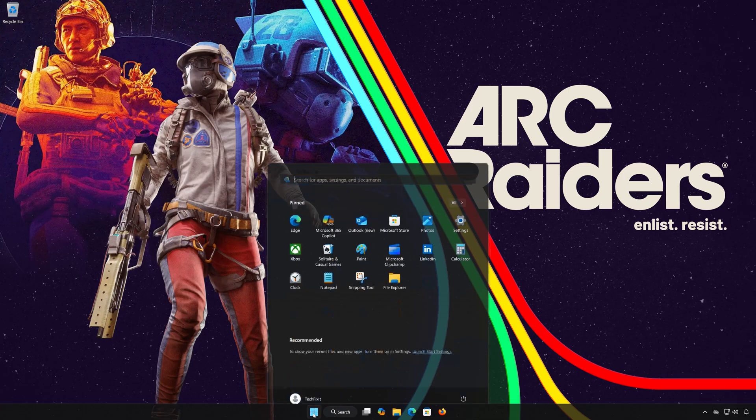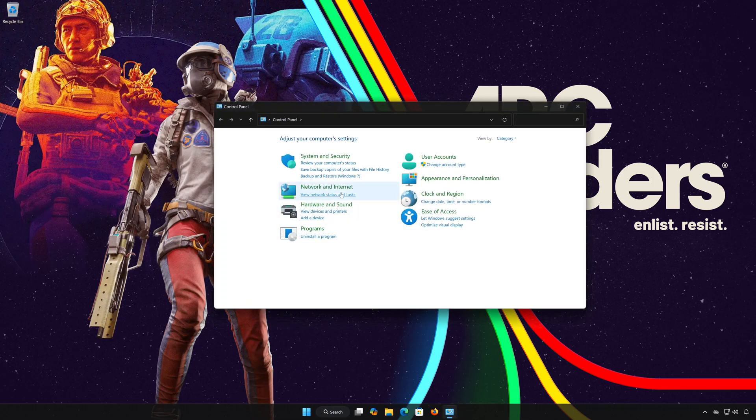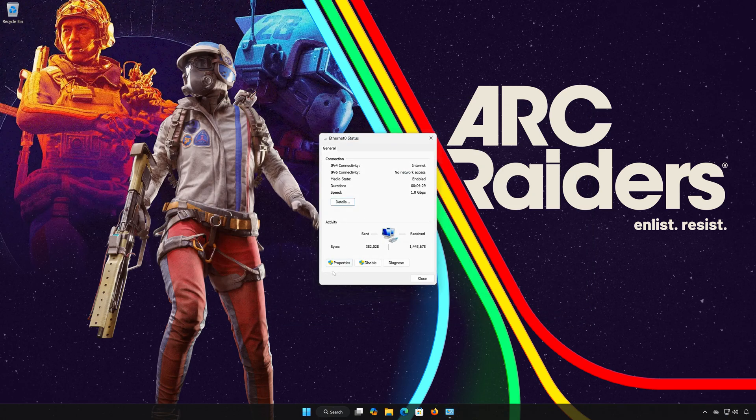First, open the Start menu. Search for Control Panel and open it. Open Network and Internet, then open Network and Sharing Center. Double-click your Network Adapter and open Properties.